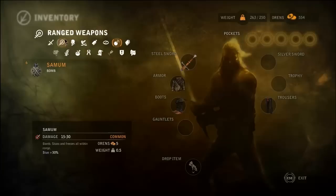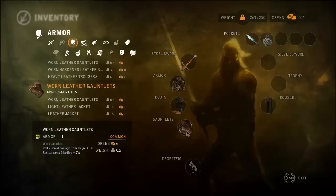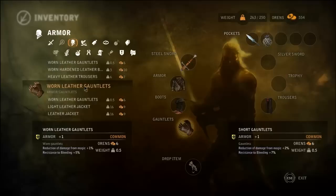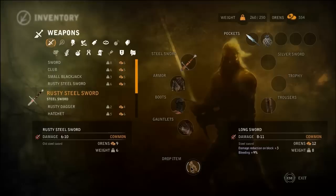We've got some Samen Bombs. Got a ranged weapon, we'll pop that in there. A bomb — pop that in there too, into my pockets. Because there's nothing smarter than carrying bombs in your pockets. Okay, trousers. How about these? Leather jacket. Light leather jacket. More leather gauntlets, blah blah blah. Heavy leather trousers — Armor plus 1. Yep, that's definitely better than what we're wearing. And in terms of weaponry: sword, club, small blackjack. This one we can get rid of.